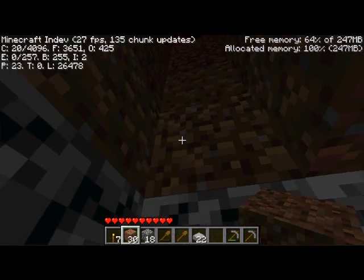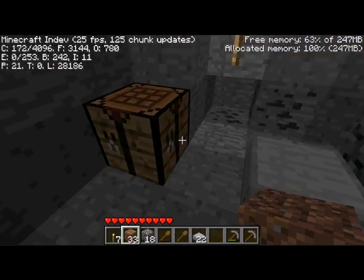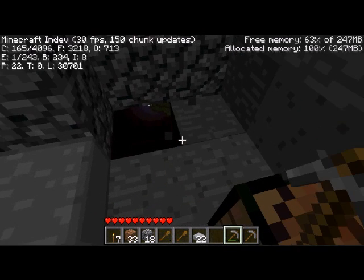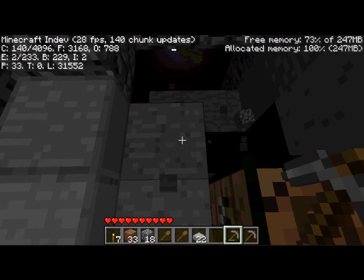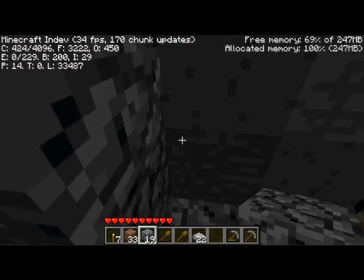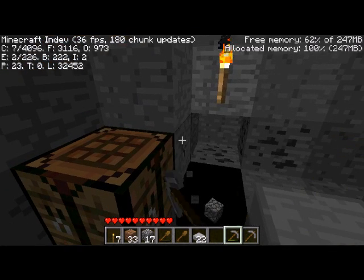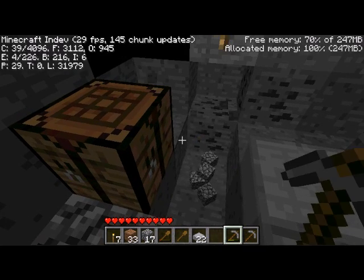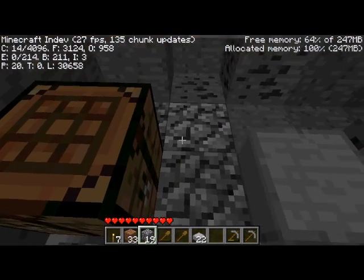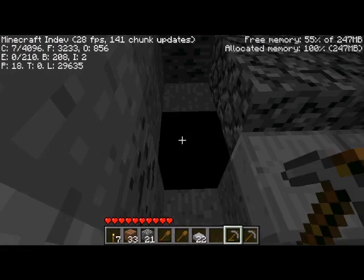Still getting pretty heavy chunk updates. I still think it has something to do with the lighting that it's trying to update all the time and it's just not working. Take those out and stick them right back in. I definitely think this area right here will be my main entryway to the fort — we can get a decent stairwell going, hopefully without freezing and whatever other strange issues I've been having today.